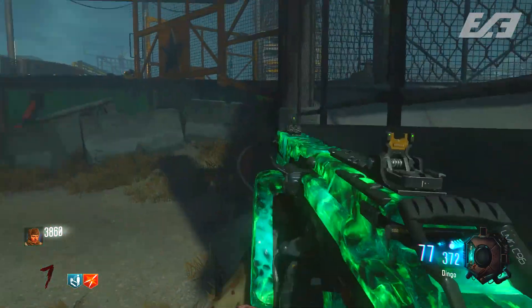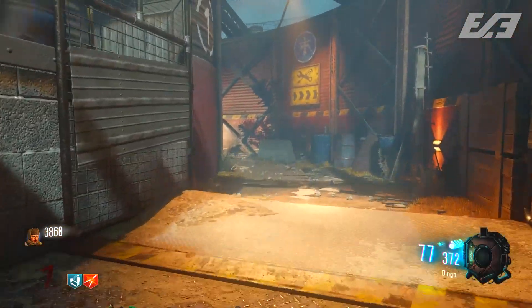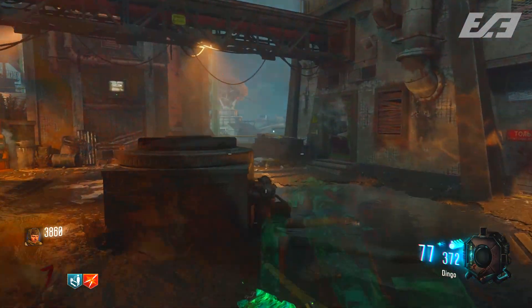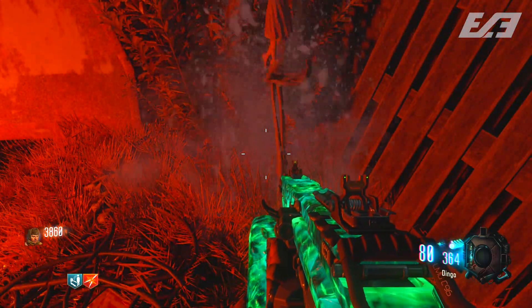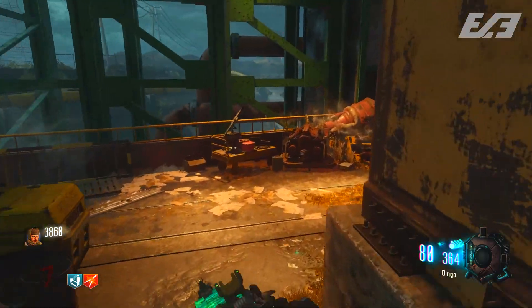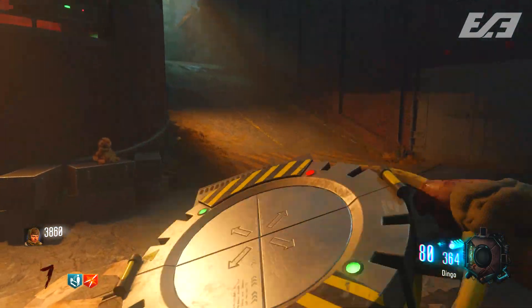Once you've found the five doll locations, shoot or knife them and they'll disappear, going back to the initial start location in that dirt and mud trash pile just outside the pack-a-punch room. Interact with it there once more — a skull will come out, push the doll up, pull it back down into the ground, and a max ammo will appear along with an easter egg song.